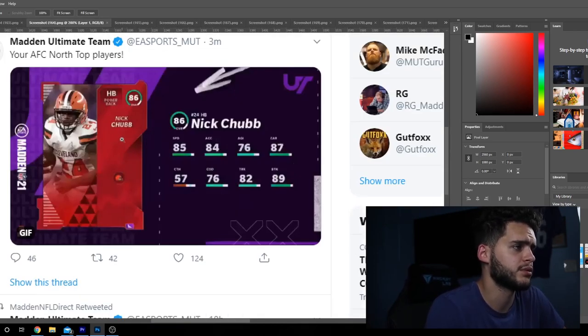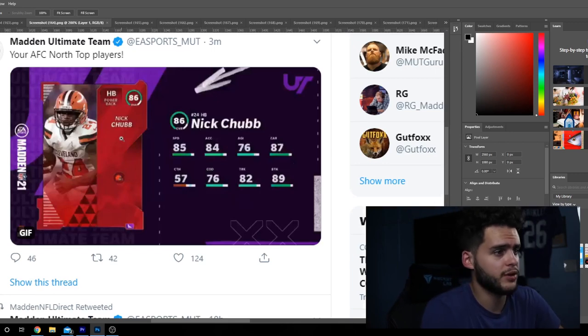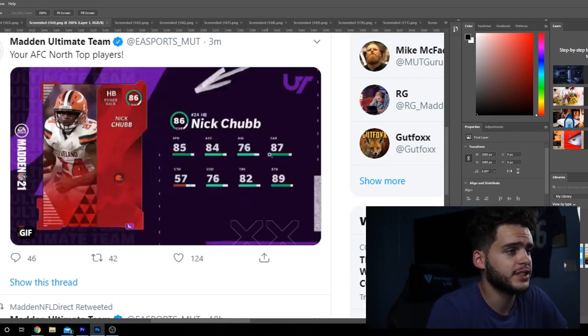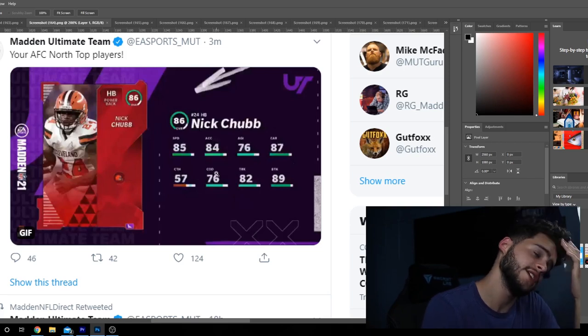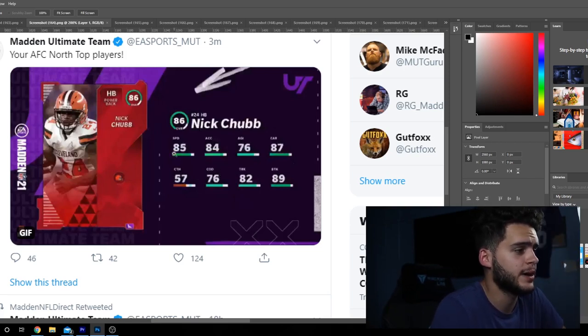Got Nick Chubb for the Browns — 85 speed, there you go, Nick Chubb's looking better already. 84 accel, 87 carry, 57 catching, 76 change of direction, 82 truck, and 89 break tackle. Nick Chubb powered up might be a bit of a monster to start the year. At 86 overall with a 90 break tackle powered up, he could be really good.